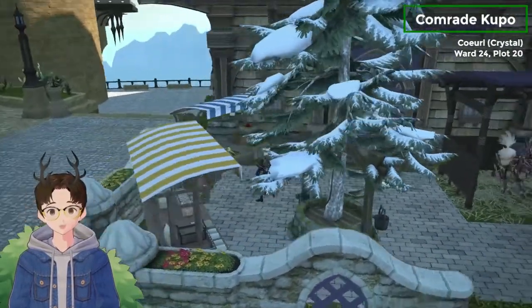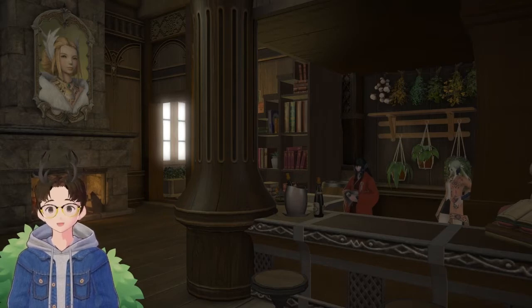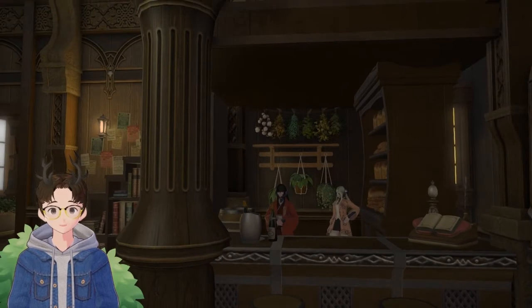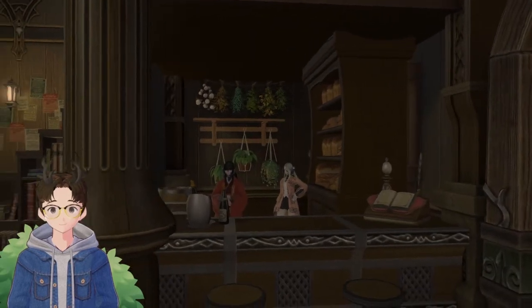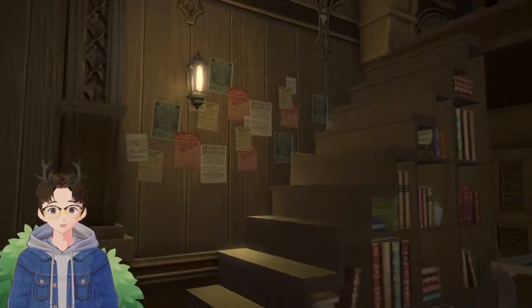Without further ado, let's head inside and take a look. So here we are inside my house. I want to say that almost everything in here was done the legitimate way — only a couple things I kind of glitched, but pretty much everything is done as intended. Right away, we've got this nice canopied area with some wooden accents. I've got a breadbasket pushed up against the window to kind of block out the light, some herbs in the back, and then two NPCs, and a nice little staircase leading up.